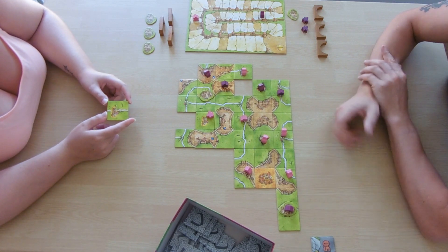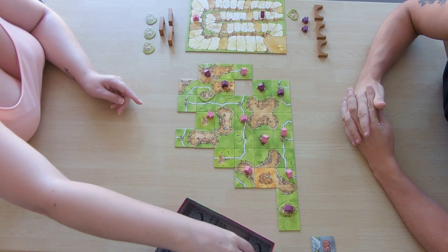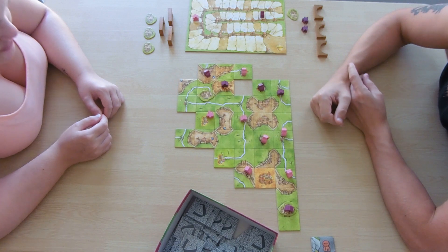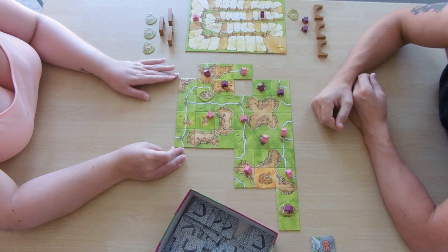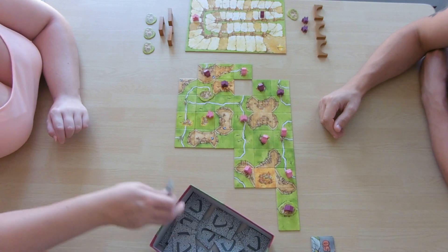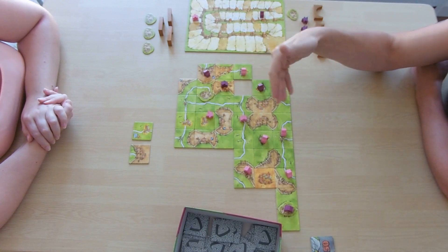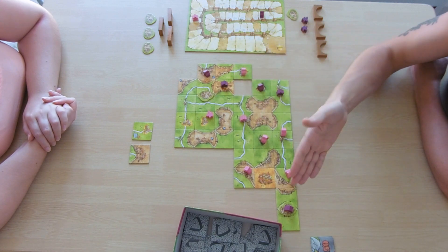We've got another bazaar. Place it as normal. I'm going to place it and help my road. I take two tiles out — a castle piece with a road and a straight road. Note: if one of the auction tiles is also a bazaar, it doesn't trigger another auction; it just counts as a normal piece. You only trigger an auction when you place your tile from the original draw stack.